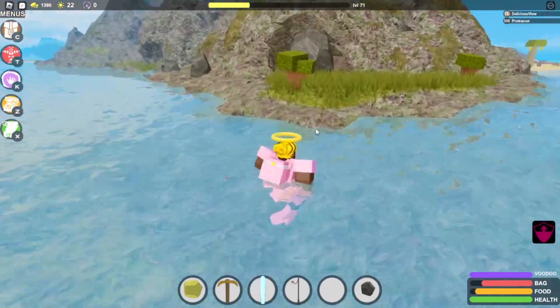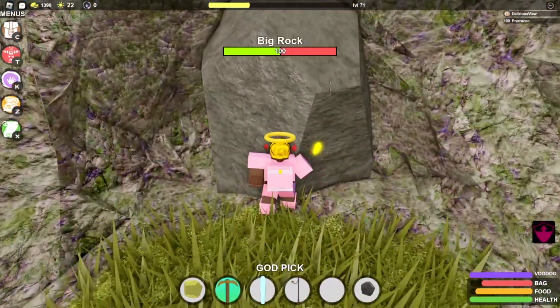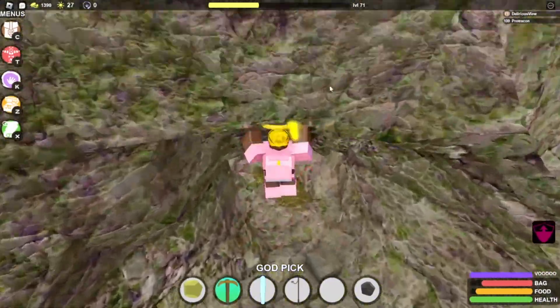Alright, so now that I'm over here at this island, you gotta see this big rock. We just need to break that rock and then take a right. That would immediately take us to where we want to go.